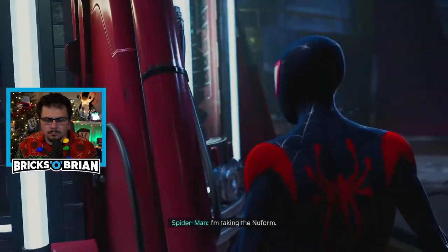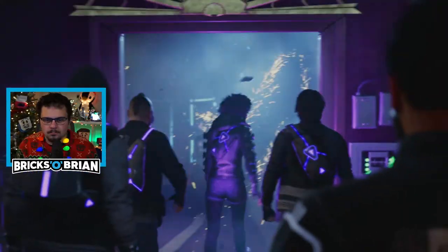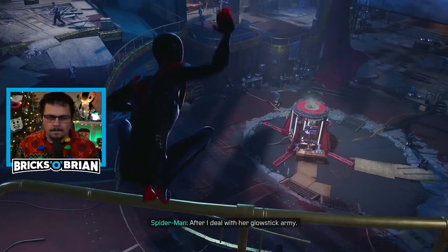I'm taking a new form. Come on, come on. Crap, crap, crap. Fred out — he's here somewhere. I need to get the new form, after I deal with her glow stick army.